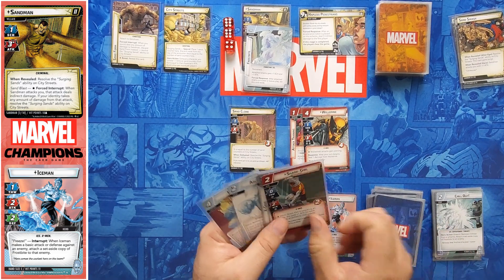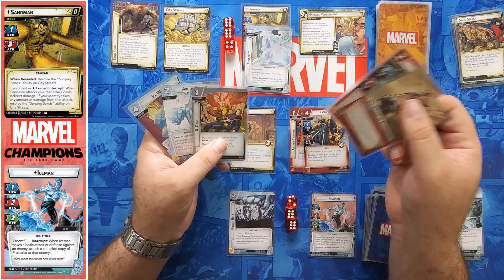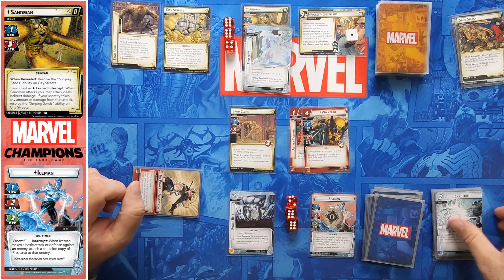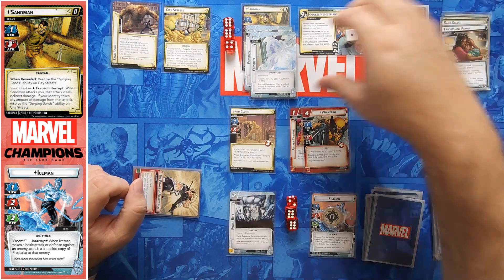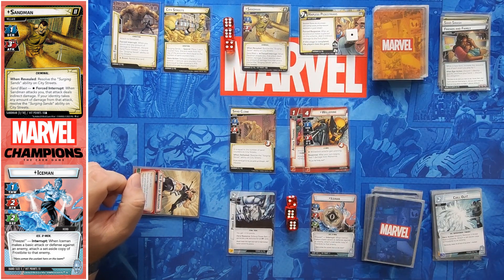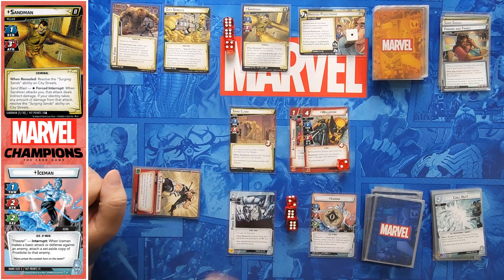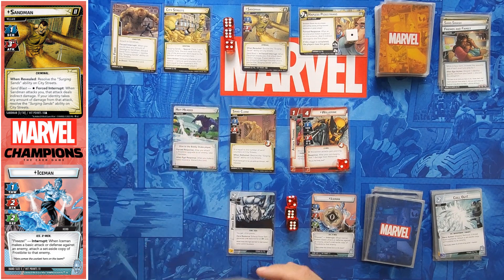Ice Wall would be great to get out too. Shark Girl can come down. One goes on. He attacks — I'm going to defend, which puts another Frostbite. Six minus two is four, minus two defense is two. I'm going to take that two indirect damage on Wolverine so that I don't have to deal with Surging Sands. He attacks me for zero. I get one encounter card.